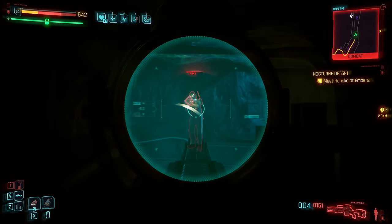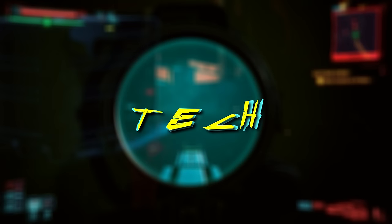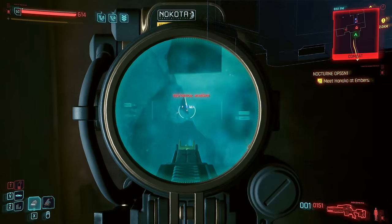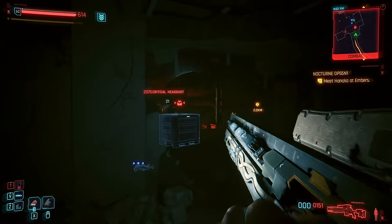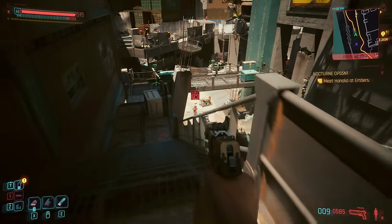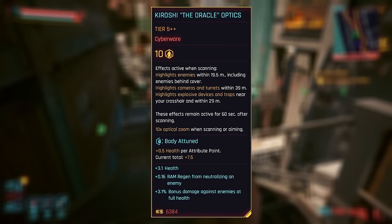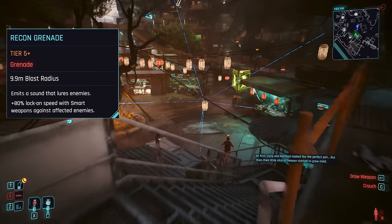Tech weapons are utter powerhouses, basically serving as railguns to propel every shot forward with a high-powered electromagnetic charge, strong enough to go through walls and turn this into a game of shooting red outlines from safely behind cover. These are most easy to see with the ping quick hack, though non-netrunners have the option of Oracle Optics, marking foes as we see them with the middle mouse button, or recon grenades can be good here too.